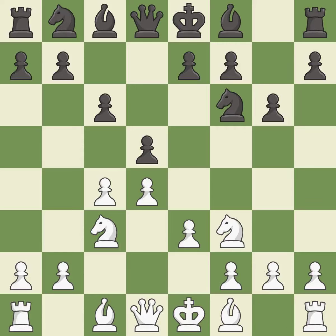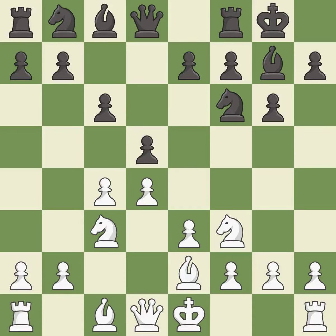This activates a knight by developing it off of its starting square. This develops the bishop and gives it scope on the long diagonal. This activates a bishop by developing it off of its starting square. Castling gets the king to a safer square, out of the center of the board, while also developing a rook. Castling kingside tends to be safer because the king is further from the center.